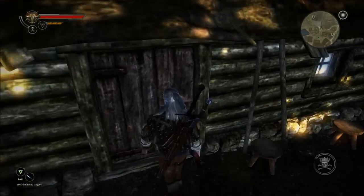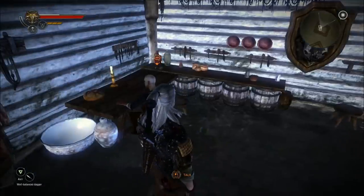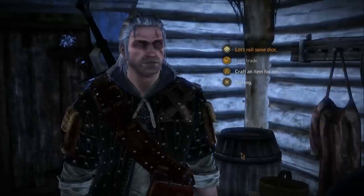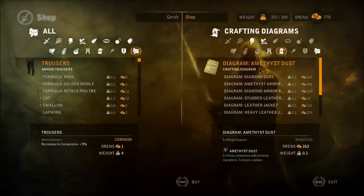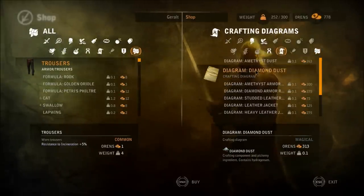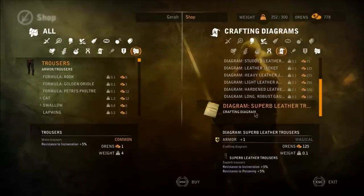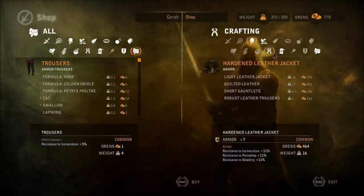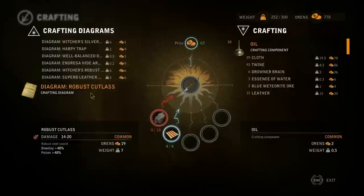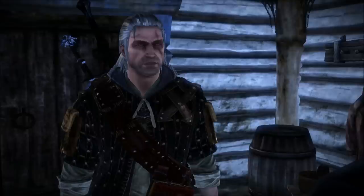For armor, I just head right outside town. There's a small hut with a crafting specialist, and here we find Sendler — he is a craftsman in armor. As you can see, he's got random stuff here, like for instance this heavy leather jacket. But if you don't want to craft it, you can always buy it. You just see the design and then talk to him. For crafting armor, you don't really need to go to this guy, but I prefer to — you know, roleplaying and all.